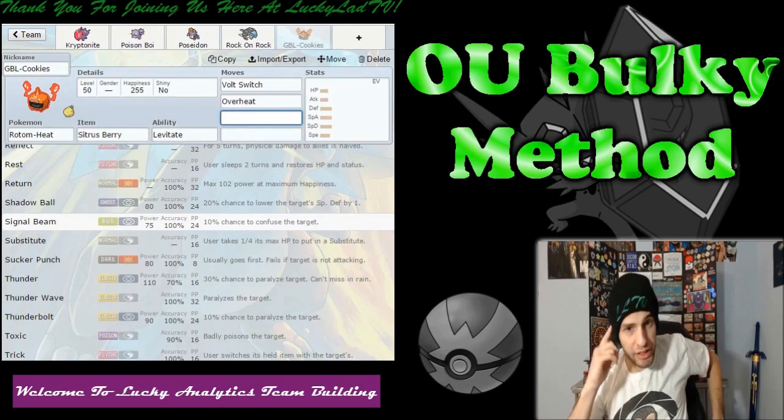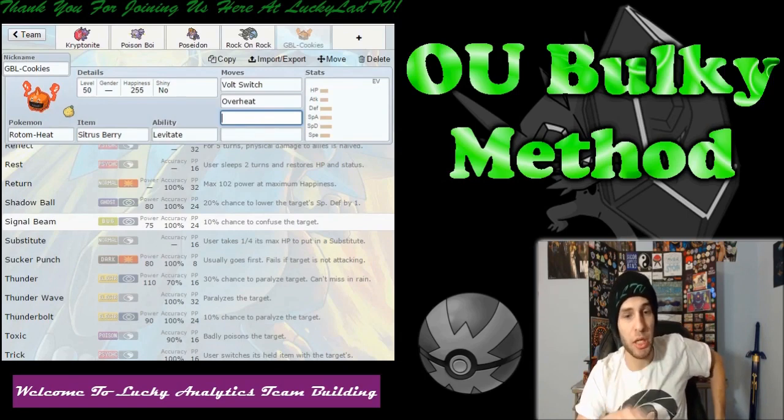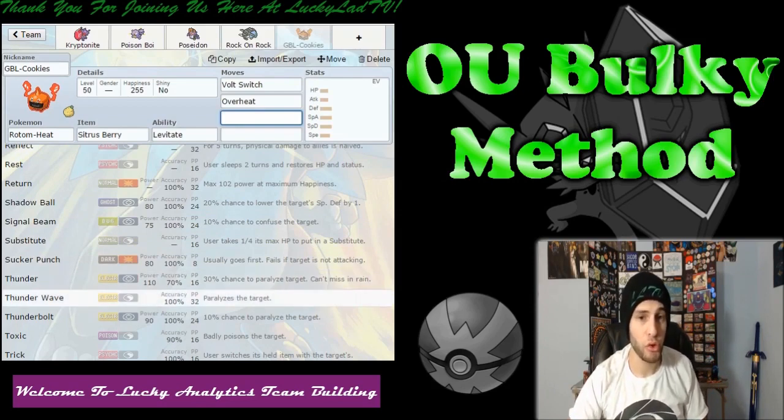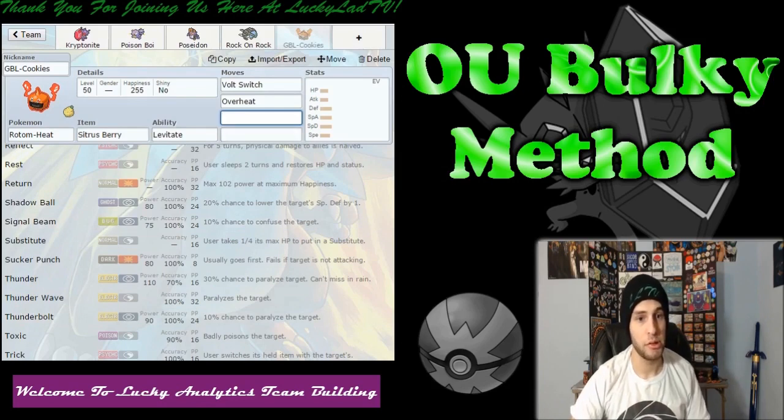I think we can get that Goodra in here now. We have a Rock weakness which we're actually fine with, but we do have a Water weakness that I definitely need to take care of. Goodra is very bulky and it would give us that Grass immunity. But actually, we have the Magic Bounce on Kryptonite, so we're good.